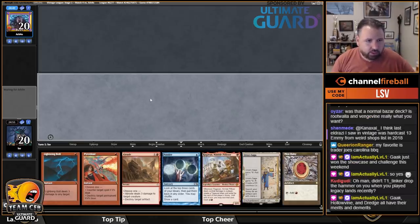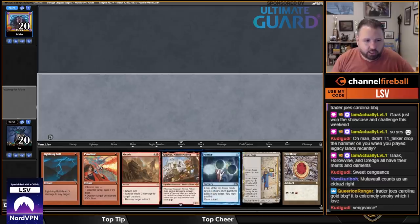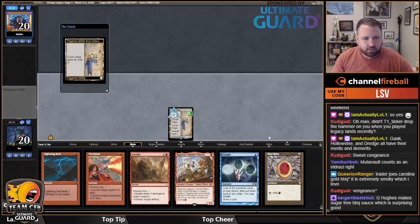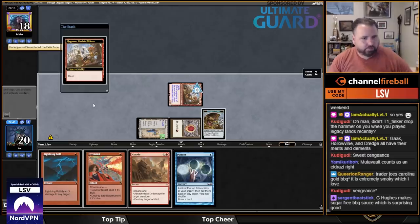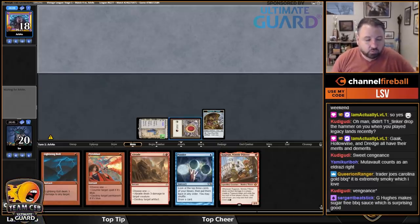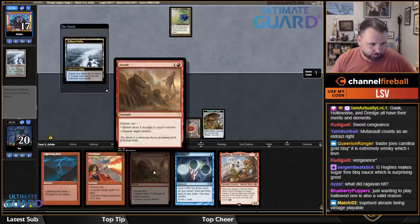I'll go Saga, Ruby, dash Ragavan and hope it works. There are different Bazaar decks on a sliding scale — do you want to be better against hate or better at goldfishing? If more people are playing the vault-key blue deck I just played against, you want to be the faster dredge-style deck. But if people are playing controller-stacks with hate cards, you might want to do otherwise. I'll keep the Treasure token in hand in case I need to cast Pyroblast.